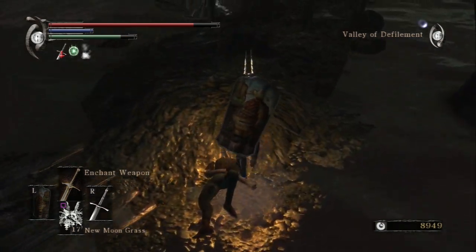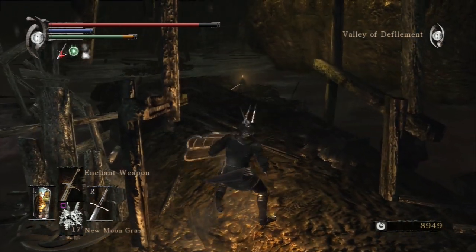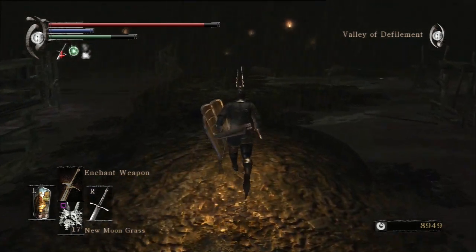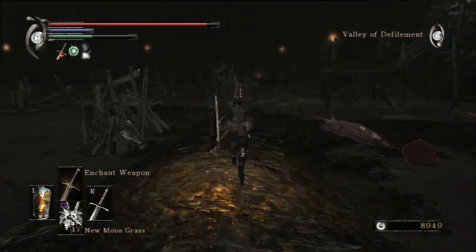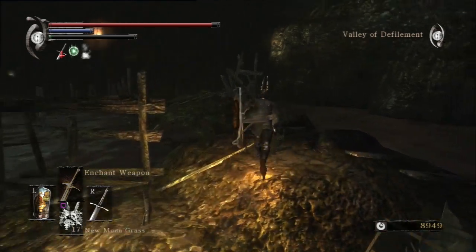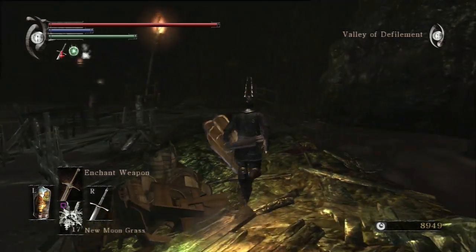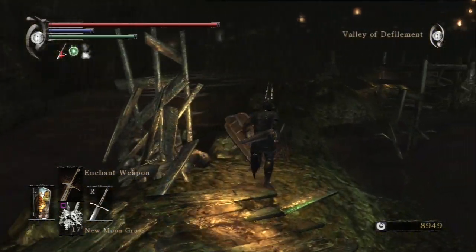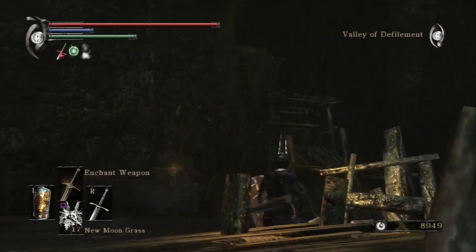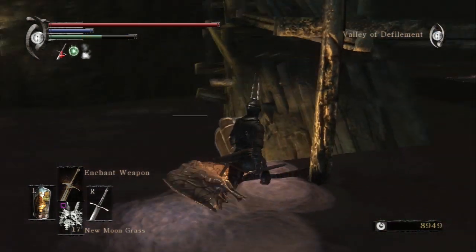These two giant depraved ones over here — I don't think you can actually avoid fighting them. There might be a way if you go the long way and do a semi-circle around the swamp. I'm not sure if you have to get close to them to get up the ramp. Either way, I don't intend to find out. I always engage these two. My plan is to kite them way back into a big landmass so I don't have to fight them in the swamp itself. I'm more than willing to take it slow and lead them back into a more favorable position.